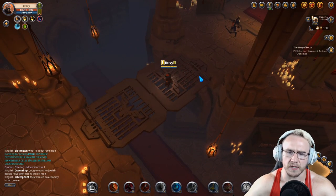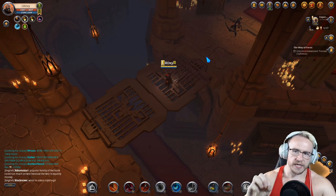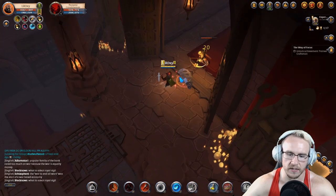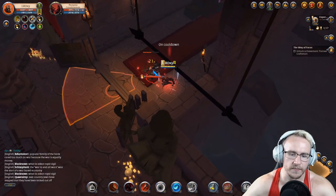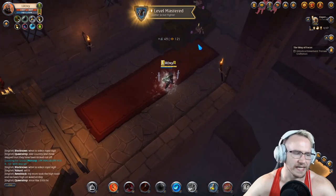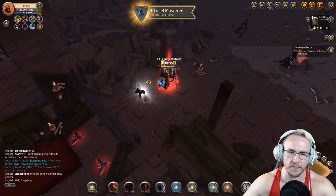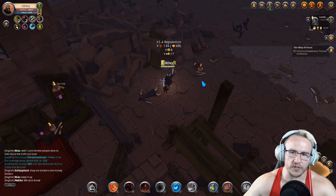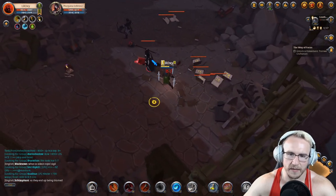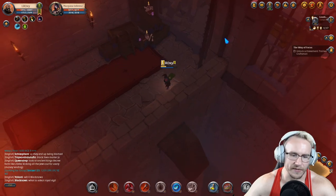Now we're in a dungeon. I want to show you how many reputation coins you get just for killing a normal enemy. We need 400 reputation points to get one of those crests that we can sell. Let's see how long it takes — we got 17 coins for that one enemy. It's not that much, but it's a bonus if you're already doing these dungeons anyway. This is a tough room though — a lot of enemies.